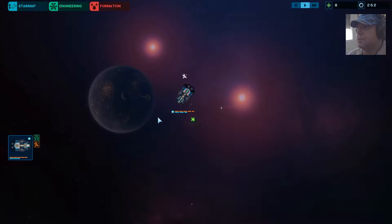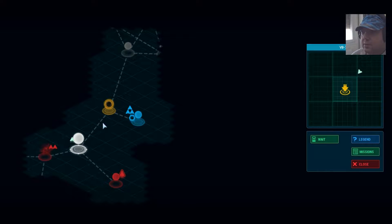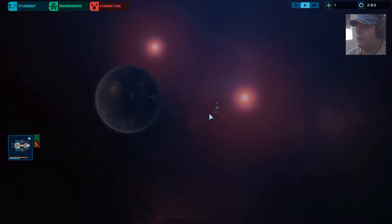All right, much better. And we have enough points — points for nothing. Is there anything else you can pick up? Nothing. That's good. Accelerate, cancel. Can do the upgrade here. 14 for that — very expensive. Let's upgrade recharge time on this one too, so we have the same firing rate. Let's repair it here.